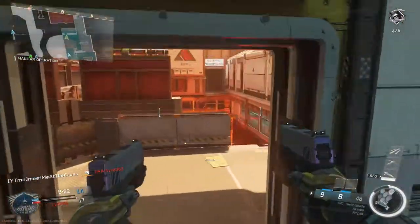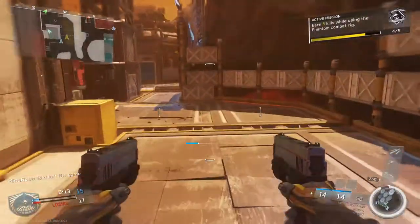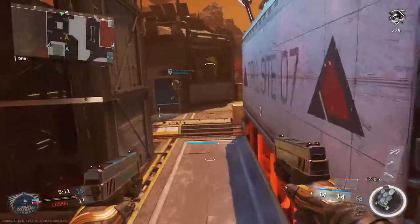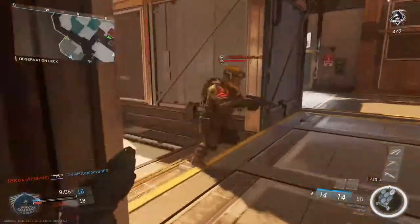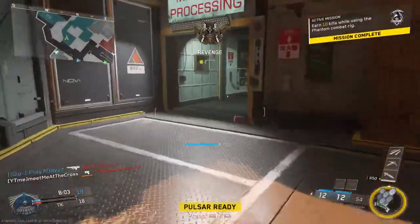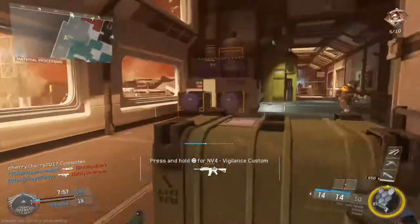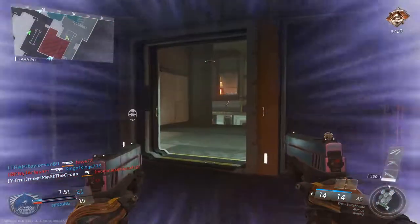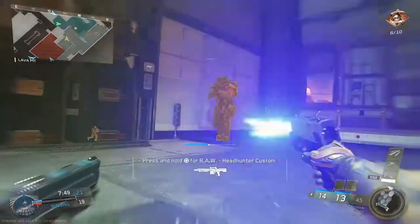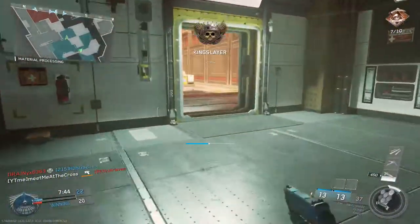That kid was completely unaware of his surroundings. What a fail — I never connected with the wall run. Enemy UAV. There we go, we're in the lead. Where did this kid go? Pop the Pulsar and get a view of where everybody's at. Where did this kid go?